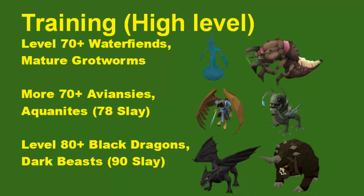Level 70 Avian Seas are also decent XP — comparable to Grout Worms per hour — and they drop a lot of Adamant Bars, about a mil profit per hour. Aquanites, if you have 78 Slayer, are also very good XP — about 250k range XP an hour. At low 80, you have Black Dragons, which are very good money — about 2 mil profit per hour if you use Signs of Porters to bank their hides. Or Dark Beasts, if you have 90 Slayer, which are the second best XP per hour of all the range methods I've mentioned.